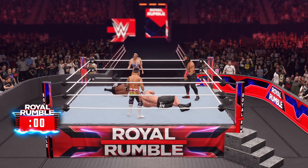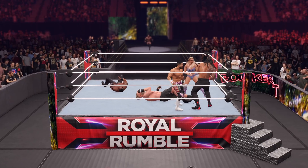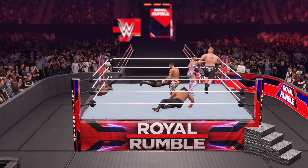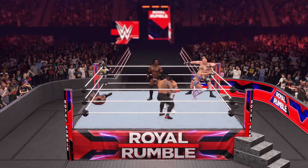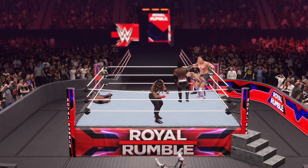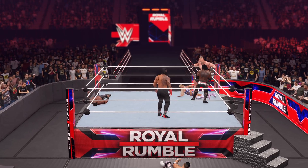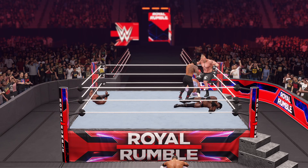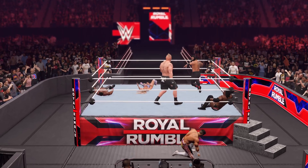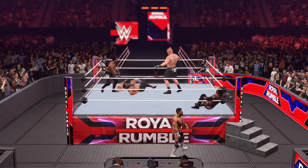DDT! That'll spice this rumble up. Here comes Booker T. Kick to the midsection. Blue full out. Strong impact. Unloading with the belly to back. Strikes with a kick.